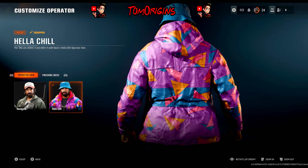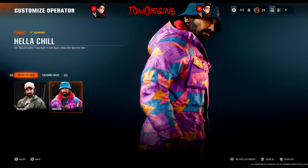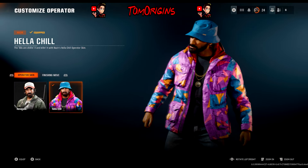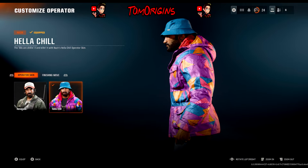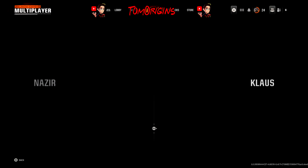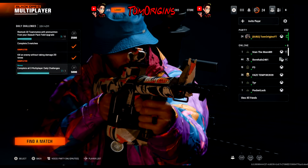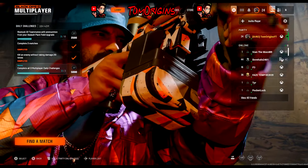If anyone has a Little Caesar's code to send me, I will happily trade you an EE one — so a UK person can give an American person a code and vice versa. My friend gave me her code so I could film this video, and later that same night my uncle also gave me a code from one of his work friends. The operator is called Hella Chill, and you can use it in Zombies, Multiplayer, and eventually Warzone. If this helped you at all, like, comment, and subscribe — I'm streaming and recording Black Ops every day, so subscribe for more Call of Duty content.